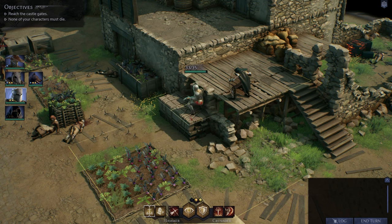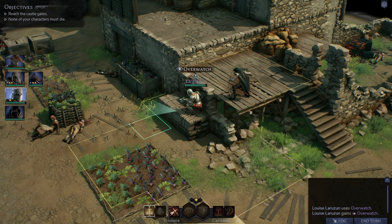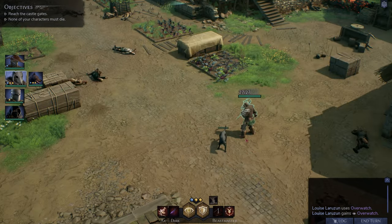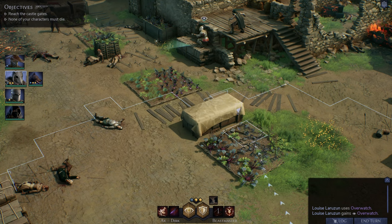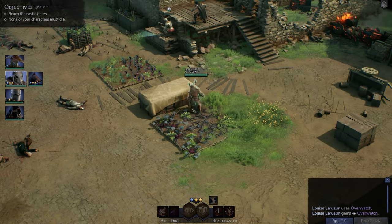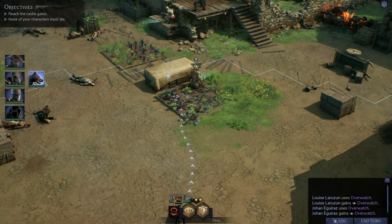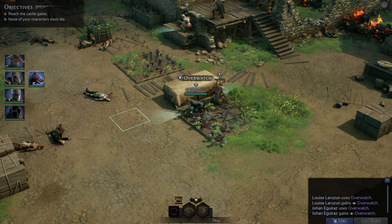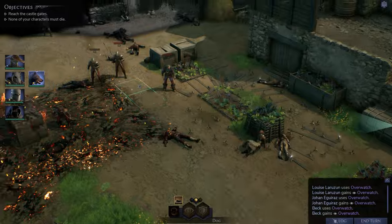We set up our overwatch area and wait. Johan moves to the right-hand side with partial cover. We bring Beck nearby so the two work together. With everyone in position, we end our turn and wait for the enemy to respond.